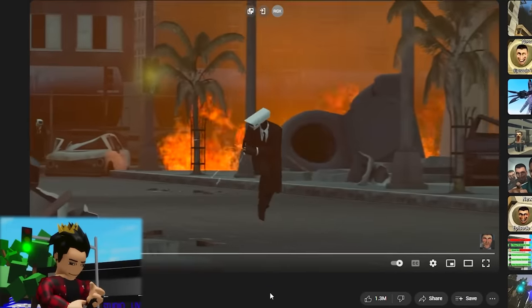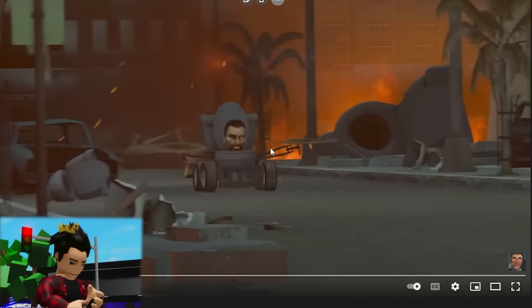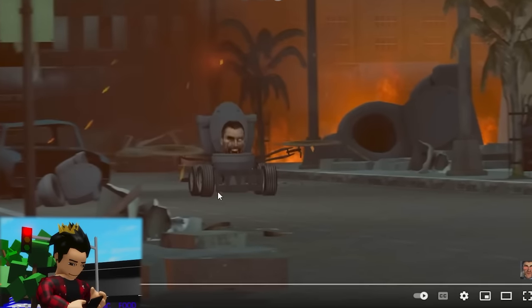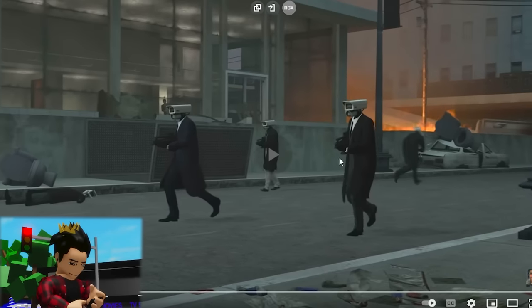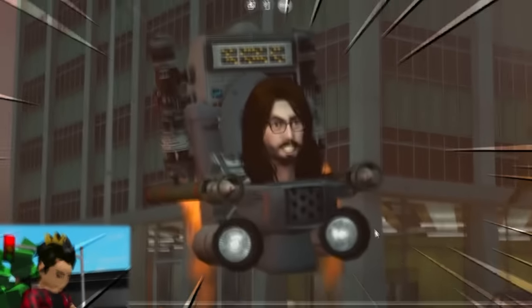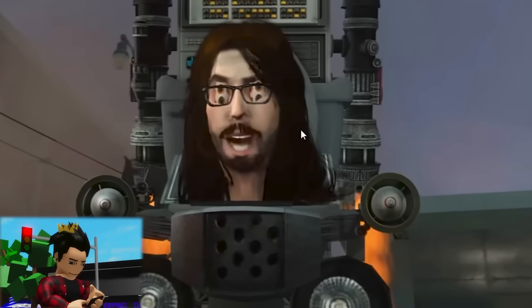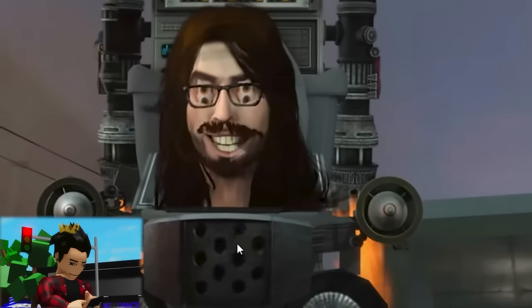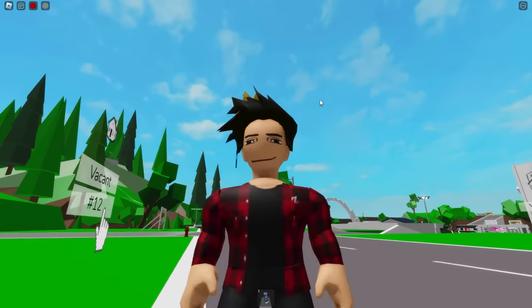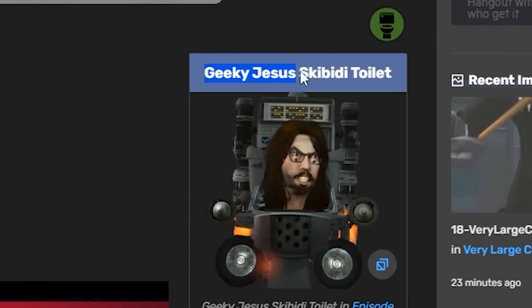Now we'll be taking a look at episode 61. We can even see some cameramen running — car toilet? Nothing out of the ordinary. Wait, what just happened? Looks like we have some cameramen and a new challenger approaches. It's a toilet with long hair and glasses — looks a bit like Jesus, even if that's weird. Just look at this guy, he's got so much machinery with him. I actually really liked his design, that's why we have to do him. According to the wiki, this one's named Geeky Jesus Skibidi Toilet.